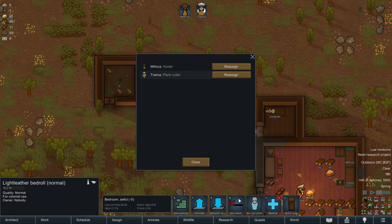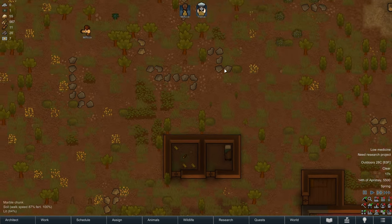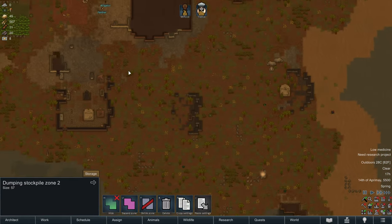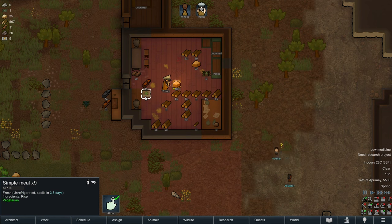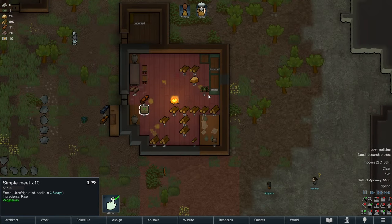Manyaka is hauling the dead body out of the prison cell and into our corpse zone, which is good. Tronca finally has 10 simple meals stockpiled for us, which is great news - we're no longer going to be starving.